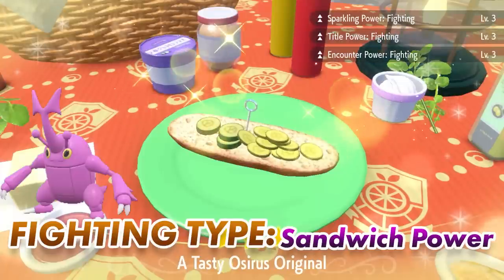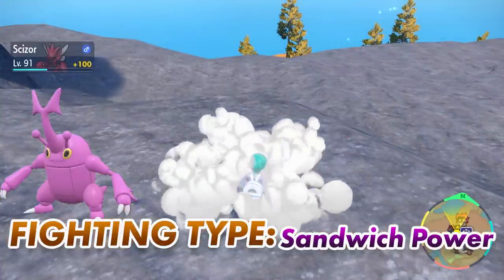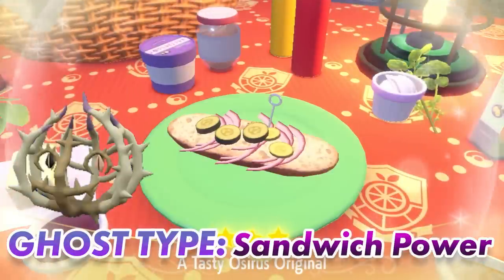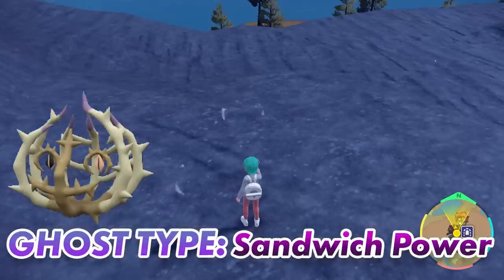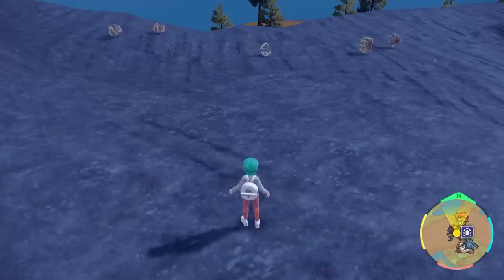Next one is going to be for fighting type — Heracross — so fighting type sandwich powers for the sparkling power, and again a little bit like Raichu you're going to get lots of spawns in for this Pokemon. Next one is going to be Brambleghast: ghost type sandwich powers for encounter and sparkling power, again just setting up and taking down your picnic to spawn in new Pokemon until the shiny does spawn in.